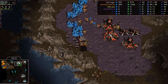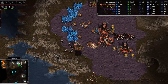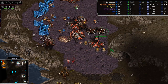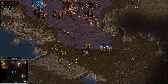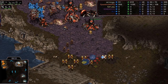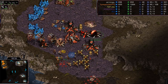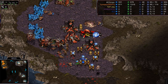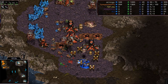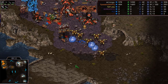Bunch of Dragoons moving out with that plus one attack and Lurker Aspect coming in. Not going to be good versus this many Dragoons. This is pretty intimidating - if they could take down that macro hatch that's a fair trade. The Zealots need to cover the Dragoons because the Dragoons can handle these Sunkens, especially with plus one. Look how fast that one goes down, and another - but another Sunken pops just in the nick of time.